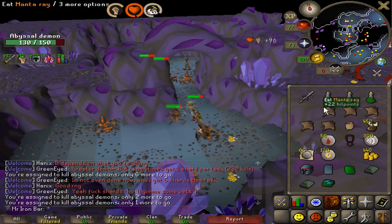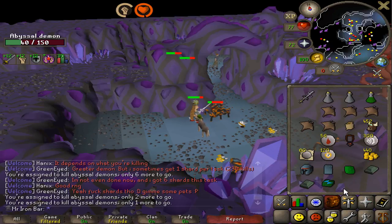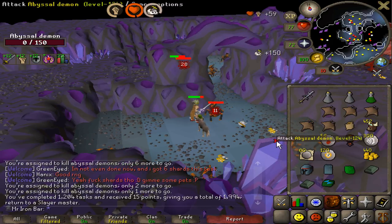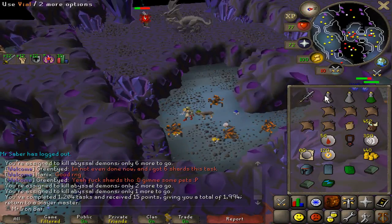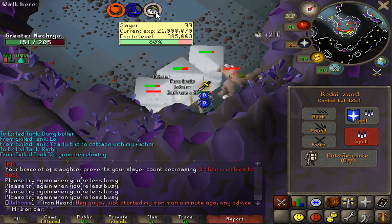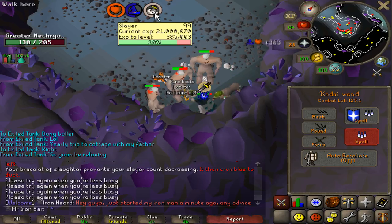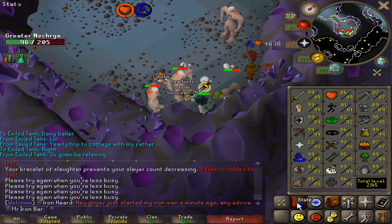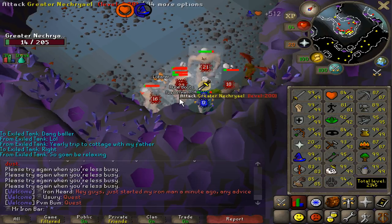Wrapping up that 250 Abyssal demon task, and with further testing the Preserve prayer is crazily good. For comparison, for a task this size I usually use around three full super combats, but I don't have to use three full potions anymore — I use two potions and one dose, saving three. We're approaching 21 million Slayer experience. Ever since I started the imbue heart grind at about 14 million, I've gained seven million Slayer XP, and almost all of it is exclusively from tasks that give superiors. It's crazy — just pure XP for the imbue heart grind.